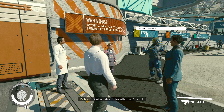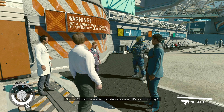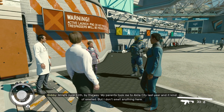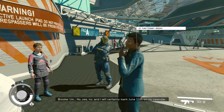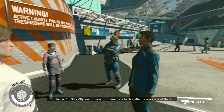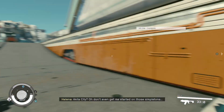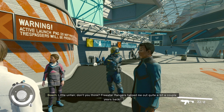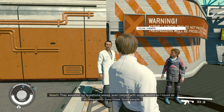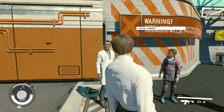More NPC chatter: 'I write all about New Atlantis - is it true an act train goes 5,000 miles an hour, that citizens get special discounts, or that the whole city celebrates your birthday? Mine's June 11th.' Another NPC mentions the Freestar Rangers helped them out a couple years back after getting ambushed by spacers near Narion. 'They assisted, no questions asked, even helped with repairs so I could do an emergency jump home. Good people.'